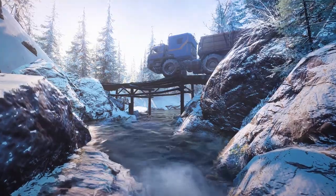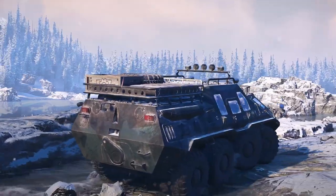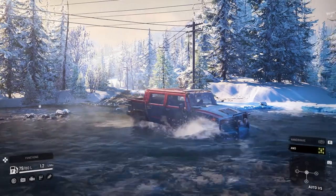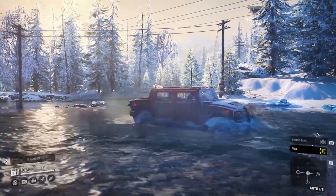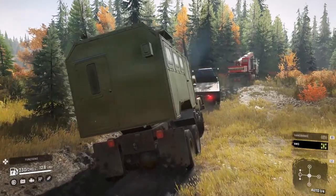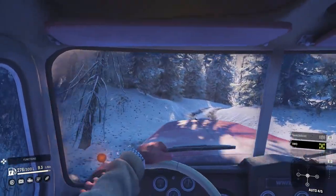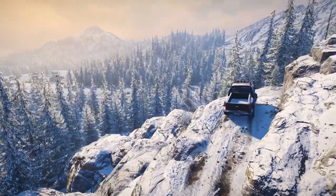Standing in your way is nature itself, with meticulously simulated mud, water and snow. SnowRunner features a best-in-class physics system that accurately simulates natural terrain and water. Mud, snow and ice all have their own physical behaviours, each taking into account vehicle weight, tire spin and even the water content of the terrain, meaning there's a new challenge around every corner.